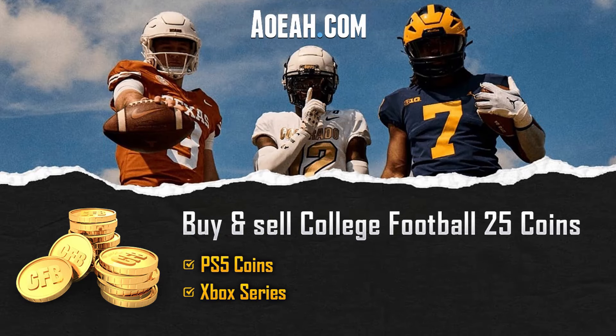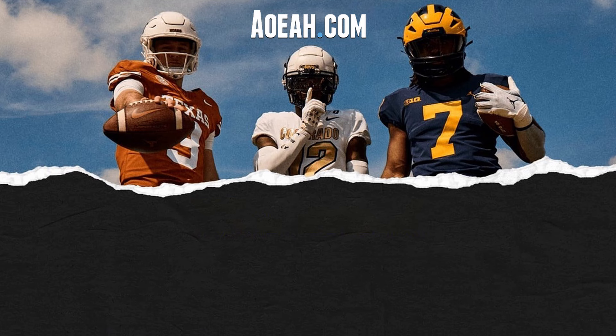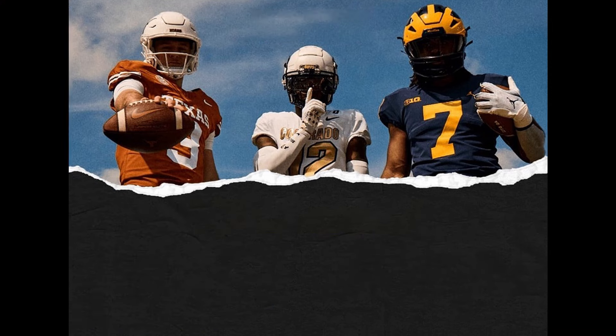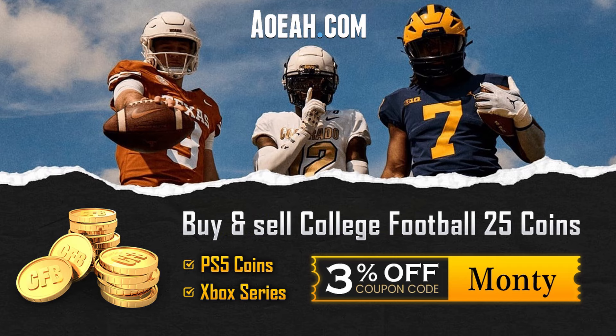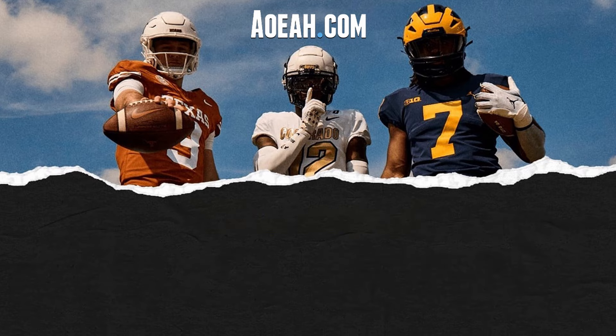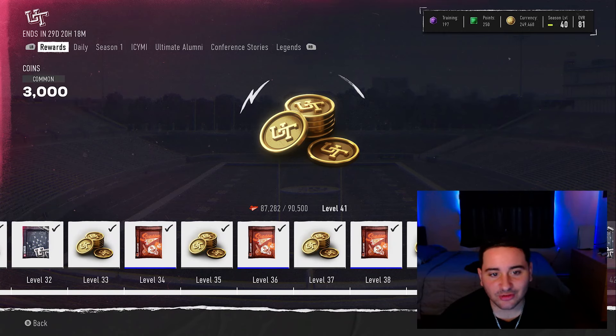If you guys are looking to buy or sell your College Football 25 Ultimate Team coins, go over to aoeah.com — they do all your coin business on there. Using code MONTY will get you three percent off your order. Go over to aoeah to buy or sell your coins.